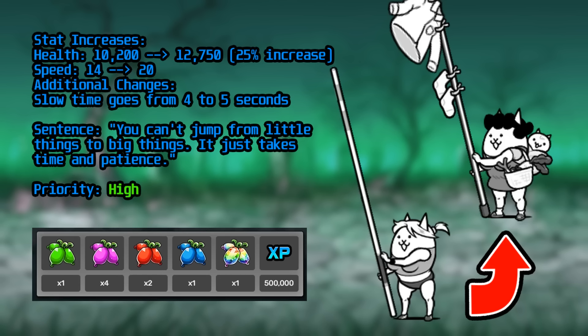Housewife doesn't change too much, only getting a slight speed and health increase with an additional second of slowness — changes that would make her medium priority if not for one thing: with talents, she can unlock the Savage Blow ability. Savage Blow triples a unit's damage, so a Housewife at level 30 dealing 9,000 damage goes to 27,000. With how easy it is to stack these, you can pull off tons of damage very quickly. While it requires some NP investment to get Savage Blow to a 30% activation rate, if you have 165 NP to spare, it is worth it. Even without Savage Blow, her speed and health boost helps her reach the frontlines and tank a bit more damage.